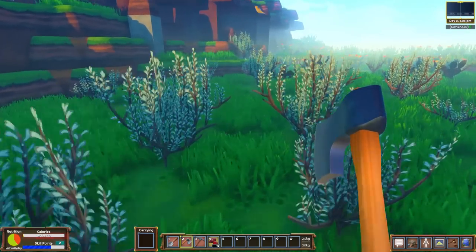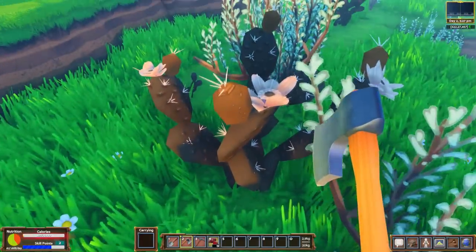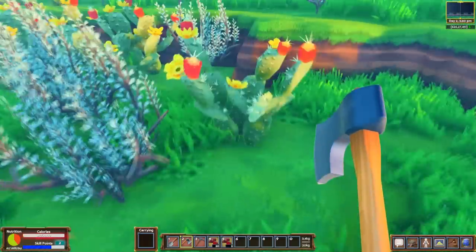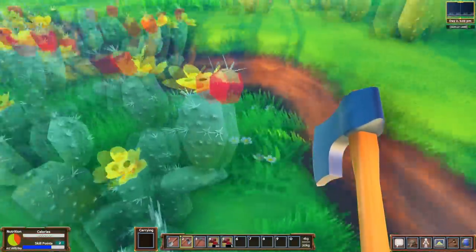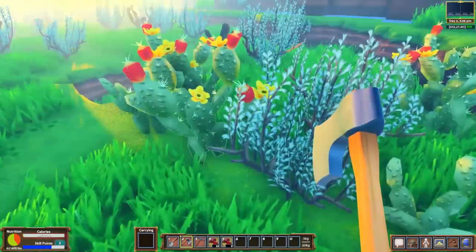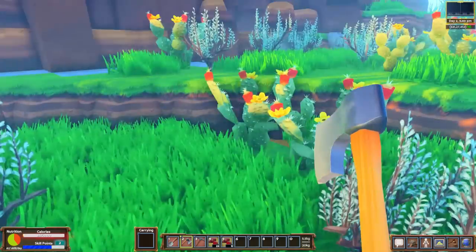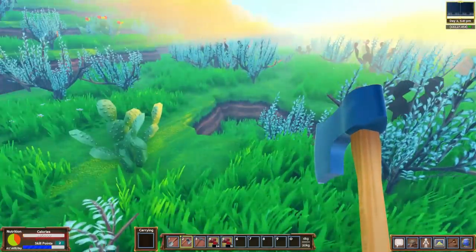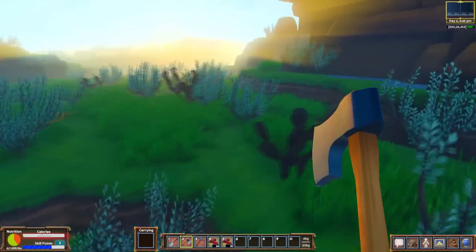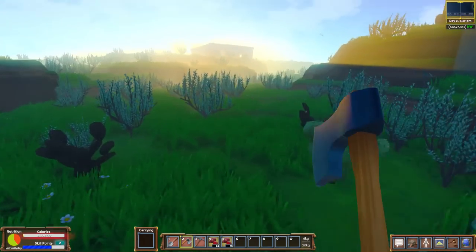I don't know how fast all the prickly pears come back. Are these dead prickly pears? They don't look so good. Let's harvest these nice-looking ones — they're in full bloom over here. There was a couple that weren't really in full bloom. There's a little baby prickly pear that is not even ready to get plucked yet — I'm not going to pluck him. Let's head back over to our cabin.